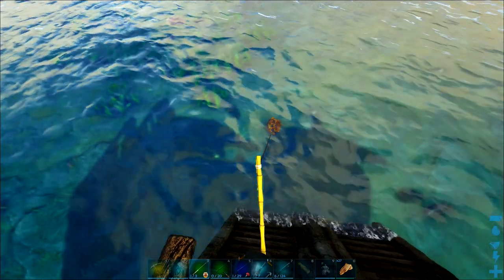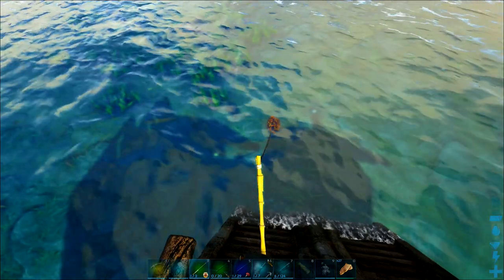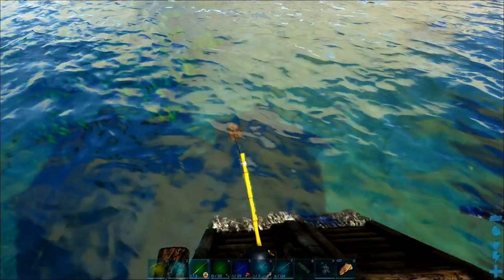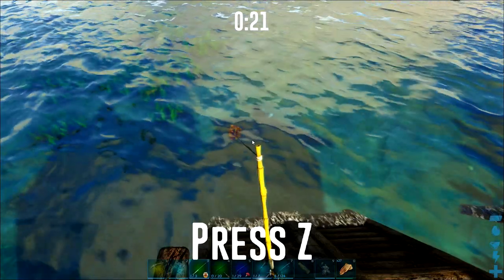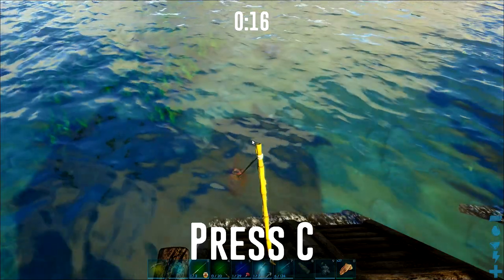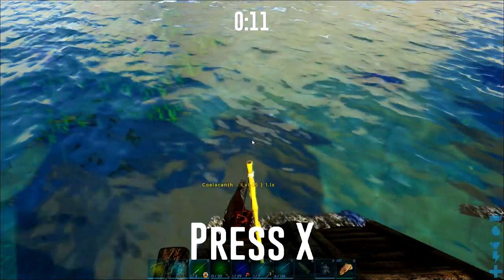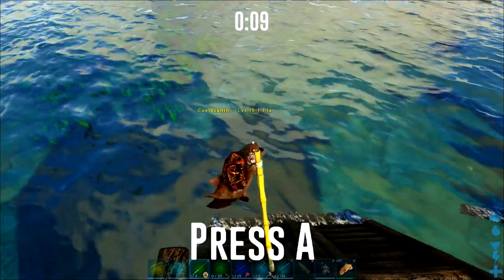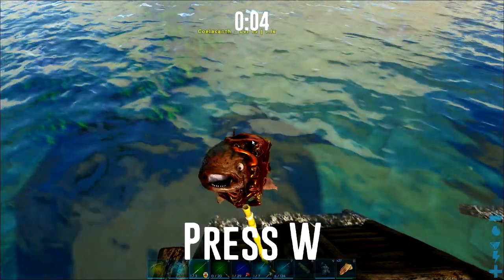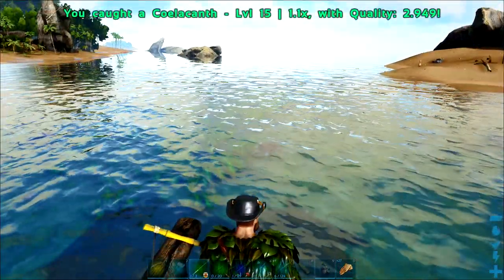If you see any otters, Hesperornis, or any of the dinos that feed on fish, kill them off — otherwise they will deplete the stock in your immediate area. We have our first bite here, and as you can see at the top of the screen we've got a timer, and at the bottom we've got to press the corresponding letters on the keyboard for this mini-game.